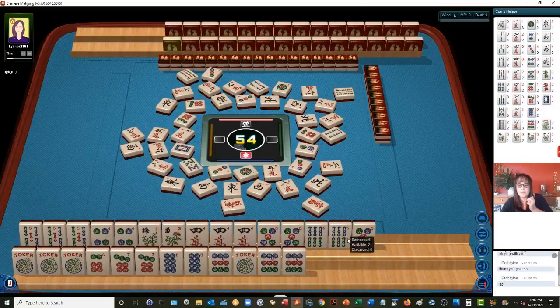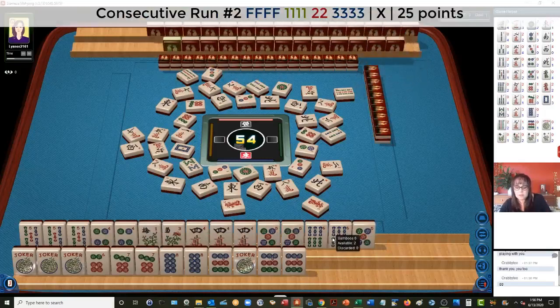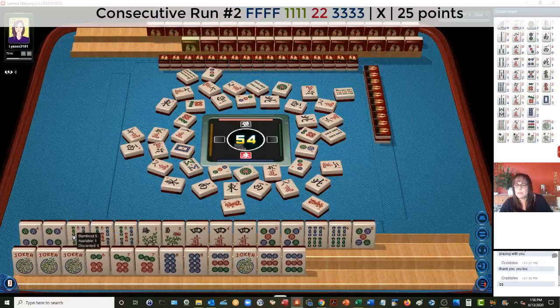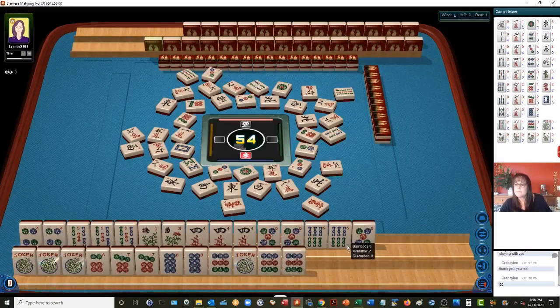Four, five, six — second hand down under consecutive run. That would use the flowers. And then we would have these tiles for joker bait. Neither are out yet. Four, five. There are four three-dots out, so three, four, five, six won't work — that would have been nice. I think we threw two of them away, but at the time we were collecting five through nine. This hand down here — the quint — is set. I think we should stick with that.